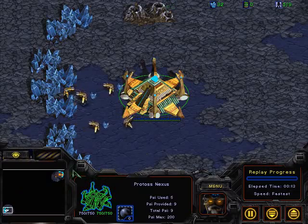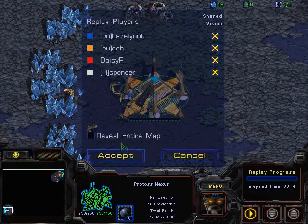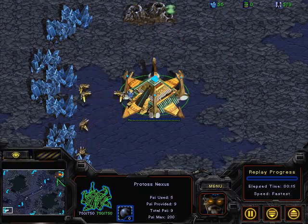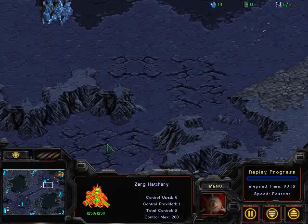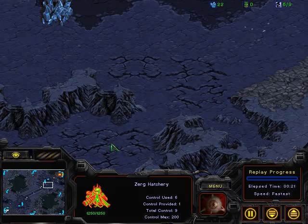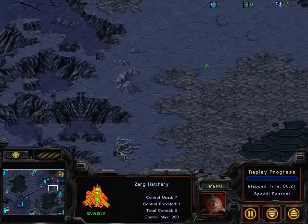This is going to be on Bluestorm, which is a fun Zerg vs. Protoss map. I think it's very Zerg-favored for several reasons. First of all, you've got this little gap where Zerglings can fit through and Dragoons cannot. Hydralisks, I believe, can go through there — so basically small units can fit through this gap. Dragoons and larger units have to go the long way around, which is this direction.